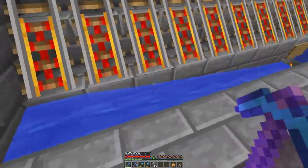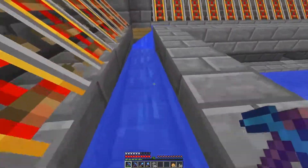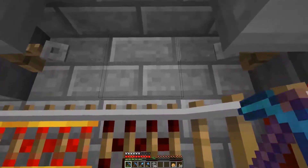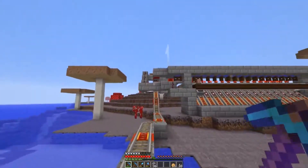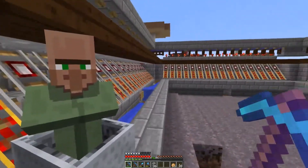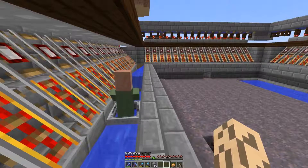We have our villager and it's a nitwit of course, which is completely useless to us. Let's take a look at the disposal system — water streams take you all the way around, and below there's another track. The villager comes over an activator rail in the minecart and gets shot out onto this block, then falls down to its death because there's lava down there. The minecart then goes all the way back to the beginning section.